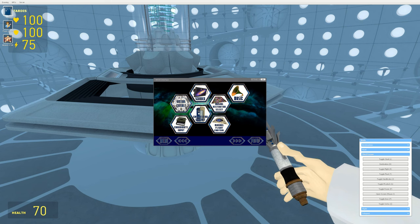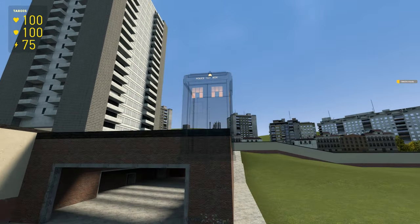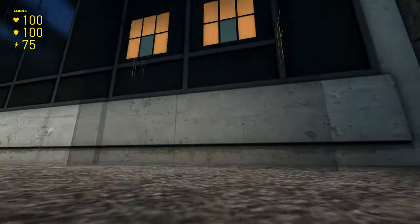Manual destination selection. Oh my god. Now this is where I actually get to show off something that I really like - coordinate input. Manual destination selection. I don't know if anyone else has figured this out.